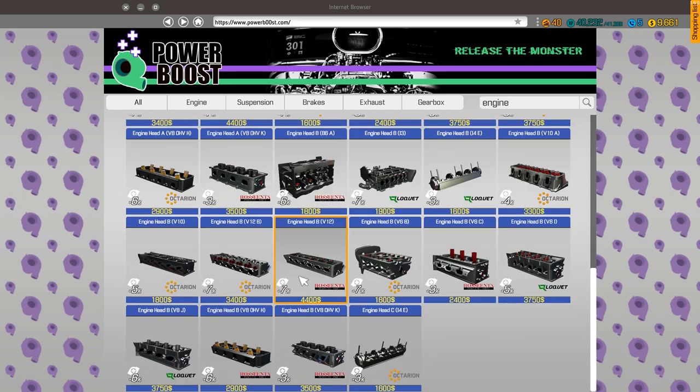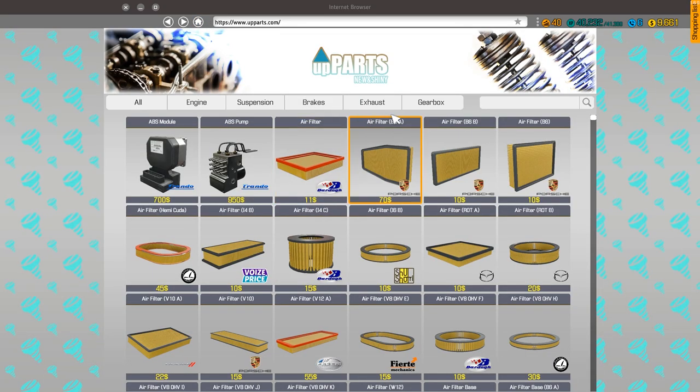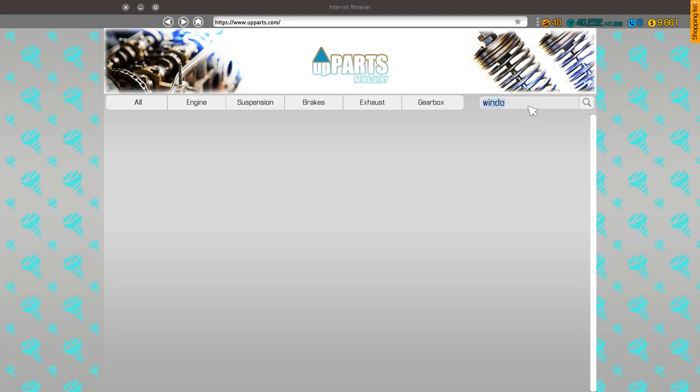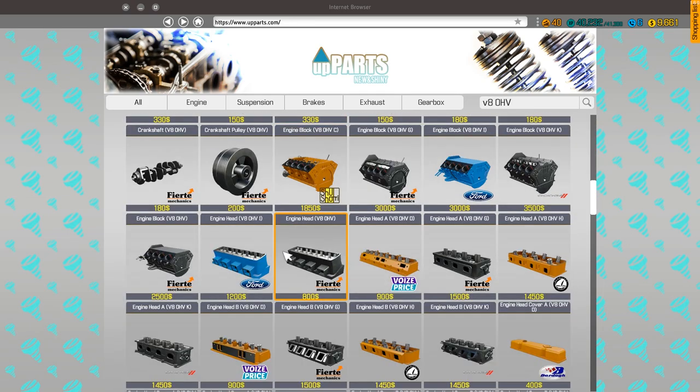There are engine heads but you can't buy performance engines. Let's go to the main shop and scroll down — no, Windsor... V8 overhead valve. I'm just trying to find the engine block here.